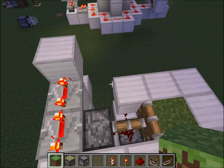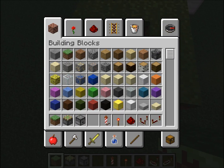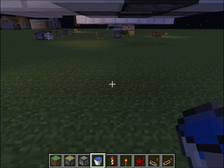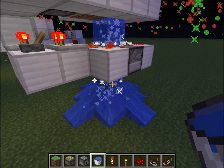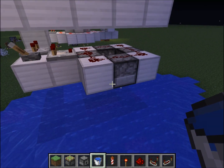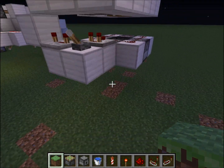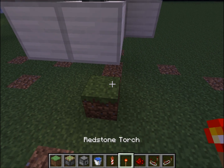A couple of cool things you can do with this: you can hide it under water — the water flows through without breaking any redstone. Another cool thing is you can put a clock on it, making it completely repeatable.